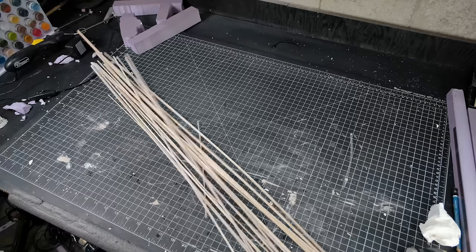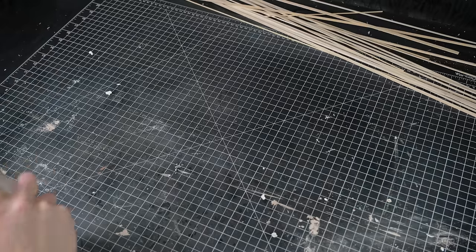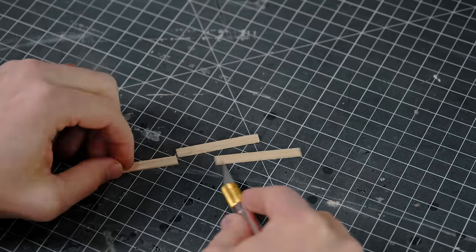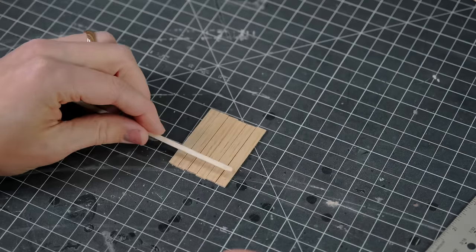After that, I set the base aside to dry and I moved on to the head frame. Before cutting up all the balsa, I made sure to clean up my cutting mat so that everything would sit nice and flush. A head frame is what sits above a mine shaft and holds the pulley that moves a bucket or cage up and down.